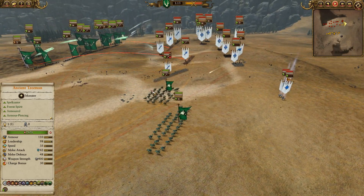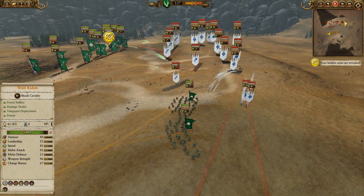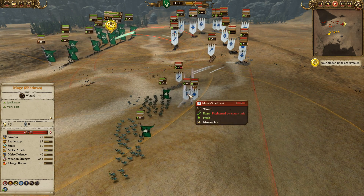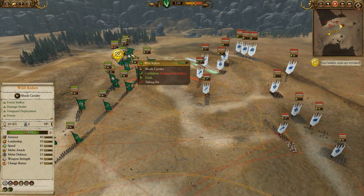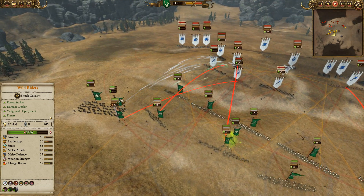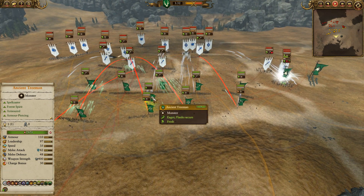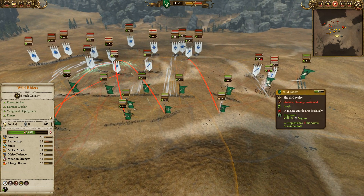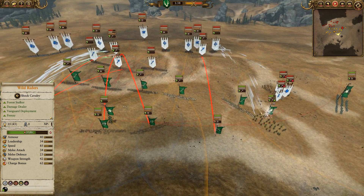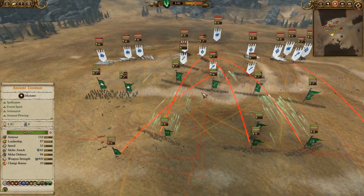Wood Elves are right off the bat pushing up, being very aggressive — obviously forced into that by those Bolt Throwers — trying to bait Gilgallion and the Shadow Mage away. The Wild Riders over on the far side have taken a little bit of damage, but nothing overly substantial. Looks like we're going to get Regrowth on these Wild Riders to help heal up that HP damage they've taken. Just regular Regrowth — a pretty efficient use there.